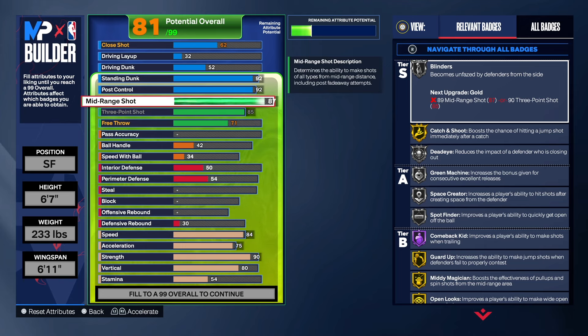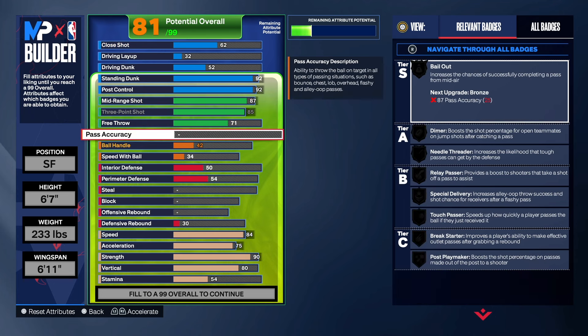That's what you want - hit them with the element of surprise. Unless they look at your player card, they won't know what's up. This build is going to trick a lot of people. They'll leave you open thinking 'he's a ball hawk, he can't shoot' - yeah right.